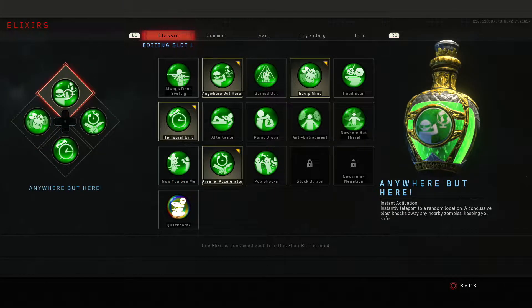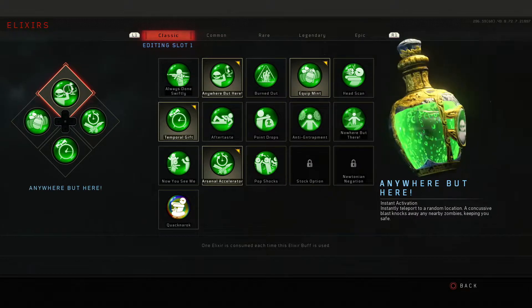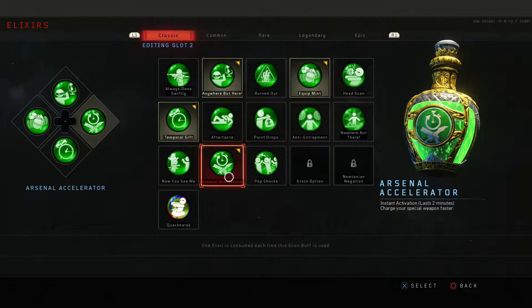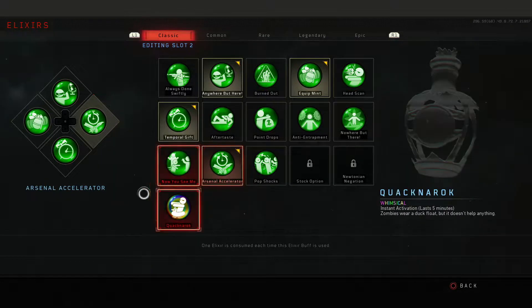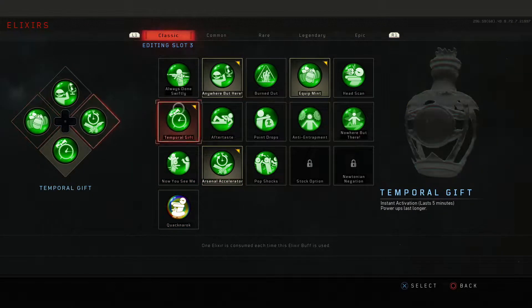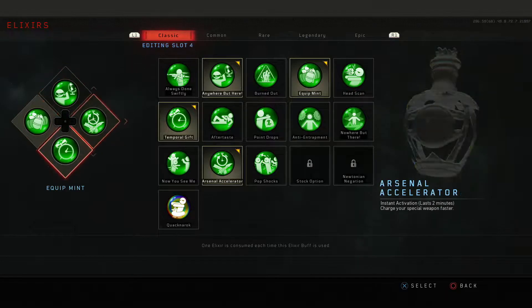Just a quick refresher on what each of these elixirs do. Anywhere But Here — if you get cornered and don't want to go down, you can pop it. Arsenal Accelerator charges your special weapon faster, so if you have a podium challenge that requires your special weapon, you can pop this. Temporal Gift — if a double points drops, you can pop this and get longer double points to maximize your points. Equipment — if you run out of Homunculus, you can pop one and it instantly refreshes your Homunculus.